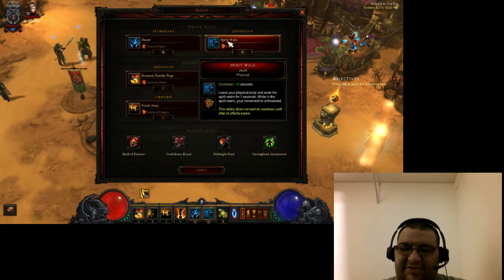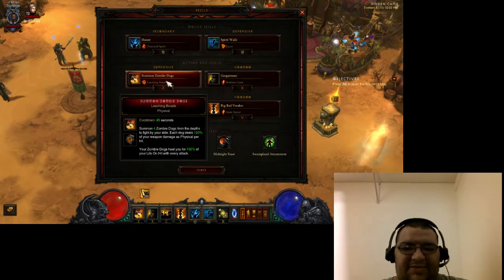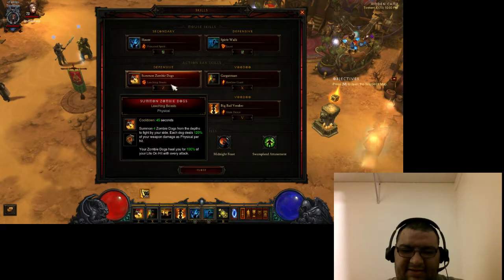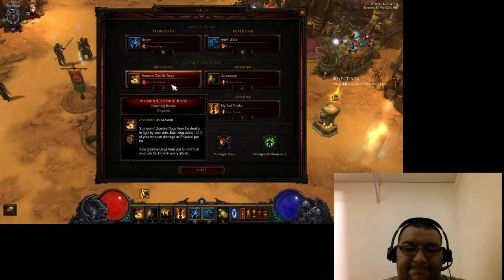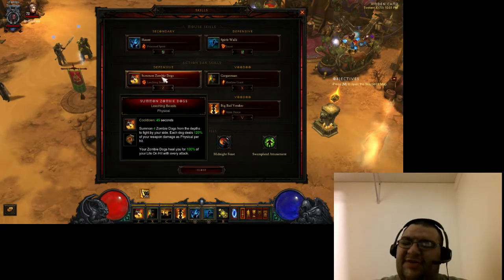We're running Spirit Walk Jaunt — just your basic get-out-of-trouble skill. This is like the Demon Hunter's Vault or the Wizard's Teleport in terms of maneuverability and letting you get around enemies when you're in a jam. We're running Summon Zombie Dogs Leeching Beasts so your zombie dogs heal you for 100% of your life on hit with every attack. I currently have about 25,000 life on hit, so with how many pets attack, including myself, I'm healing most of the time. The dog itself is going to do pretty decent damage thanks to the different things we're running in the setup.